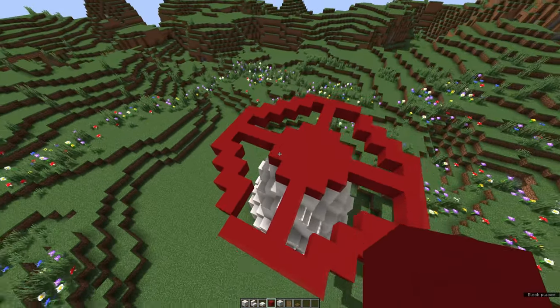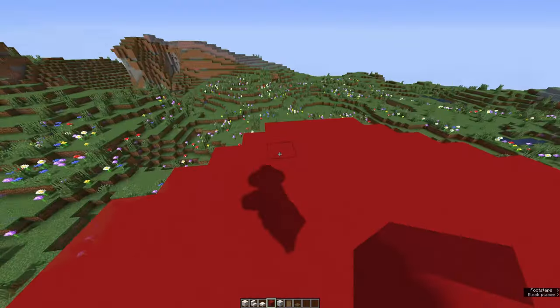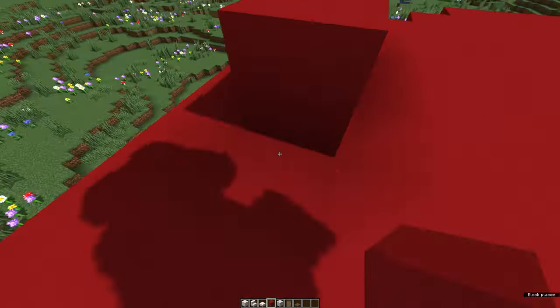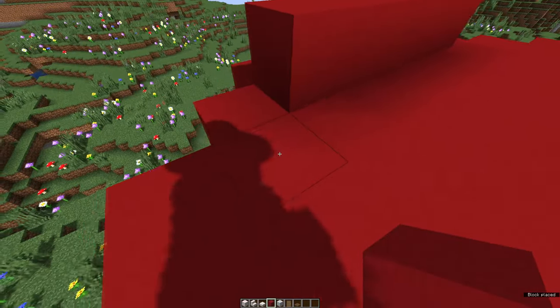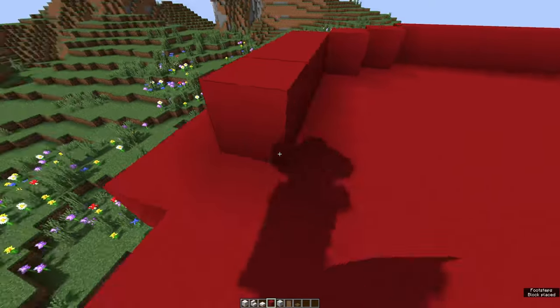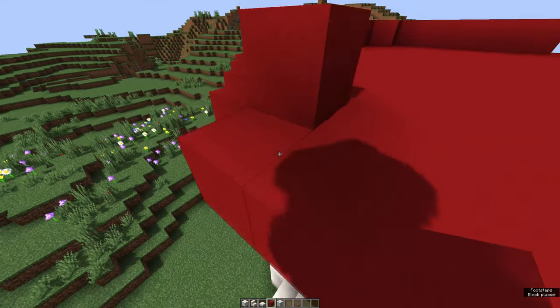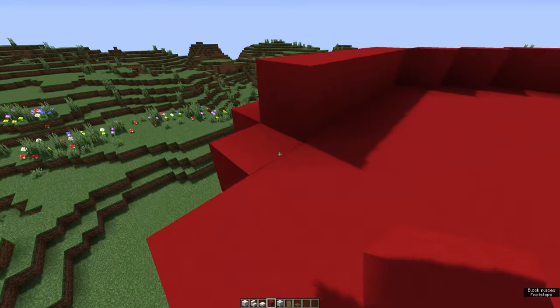This is what it looks like from the top — it kind of looks like one of those fire hydrant shutoff things. Now we're gonna work on the second layer and go one block inwards so we get that nice mushroom head gradient tapering going. You're gonna want to crouch when building the roof so you don't fall off.